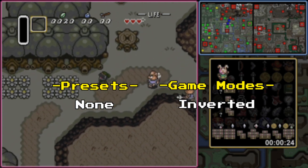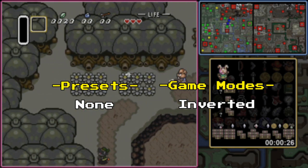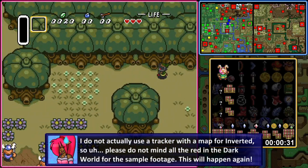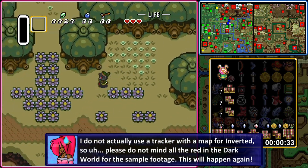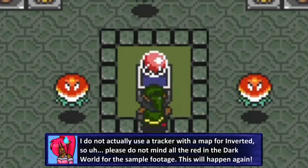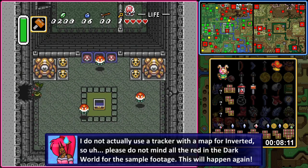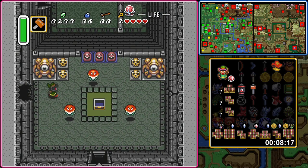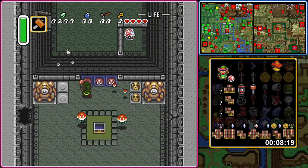Time for one of the more interesting game modes: Inverted! This mode is pretty much what it says on the tin. The rules between the light world and the dark world are reversed. Your starting point is instead in the dark world, and you need the moon pearl to maintain your form in the light world instead. While the mid and late game of Inverted feels similar to other modes, the early game is radically different and can lead to many difficult scenarios that other modes cannot quite prepare you for.